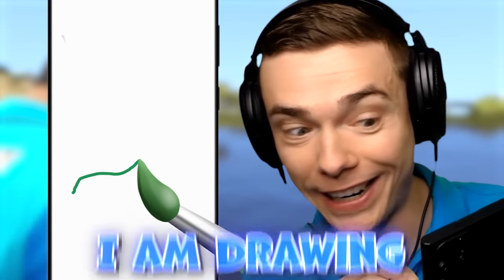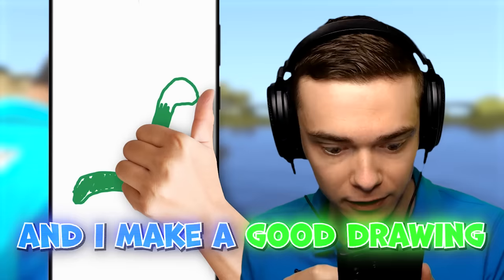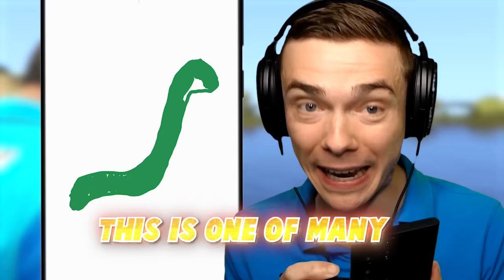I am drawing a secret animal to bring it to life in GTA 5. We are at a swamp, so I thought let's draw a big snake. I'm pretty sure these live right over here. And if I'm correct and I make a good drawing, I can tap my phone screen three times and it should be brought to life. This is one of many secret animals that I know how to draw. In this video, we're going to draw all of them and bring them all to life. If I survive, that is.